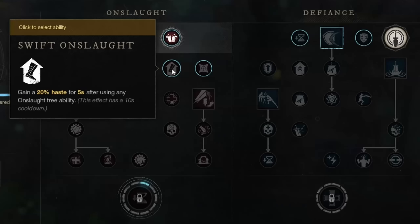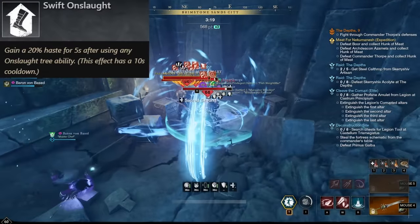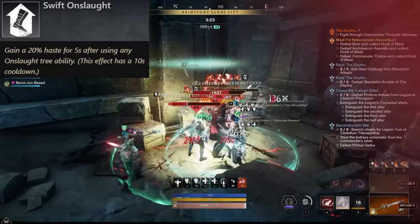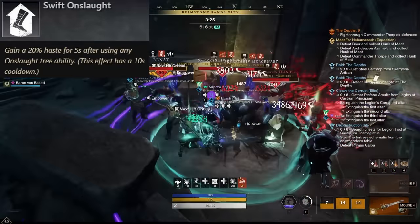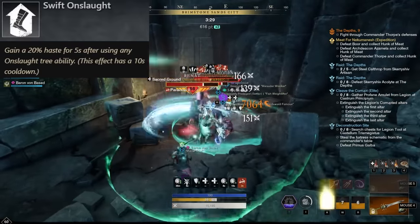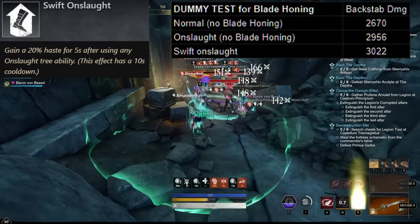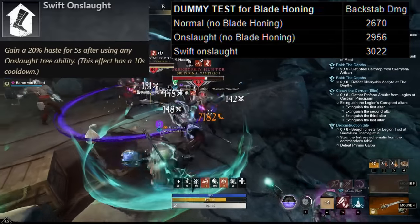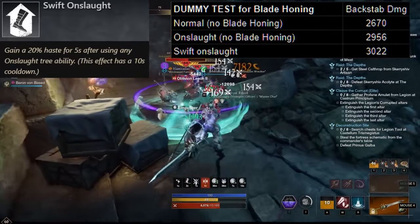In the next row, the first perk we can choose is Swift Onslaught. This gives you 20% haste for 5 seconds, and then afterwards has a 5 second downtime as well, so half of the time is going to be up. By itself, this doesn't really sound useful for PvE when you're just looking to deal the highest amount of damage, but aside from being a very nice movement tool in general, it also is a buff on you, and buffs contribute to Blade Honing, which we get to later, so it actually has an additional benefit we'll talk about later in the video.